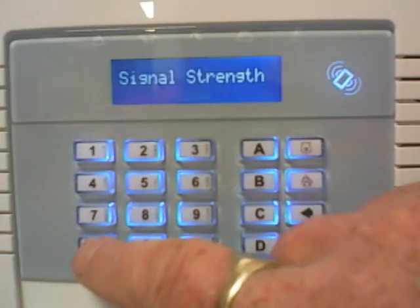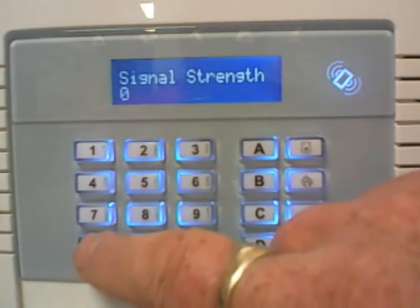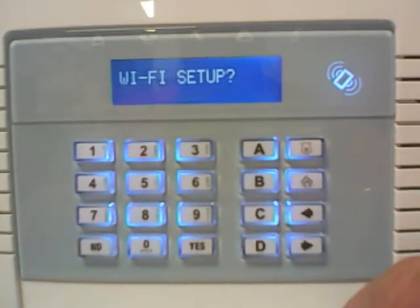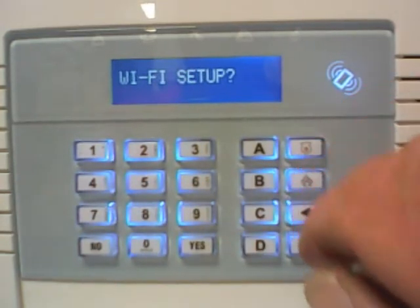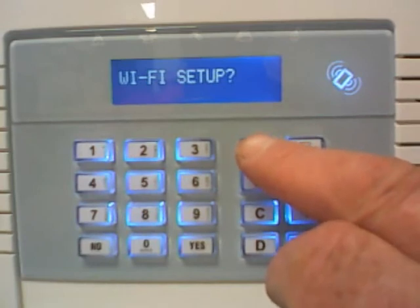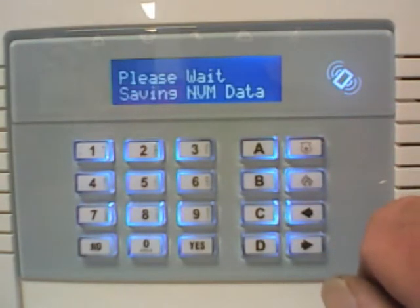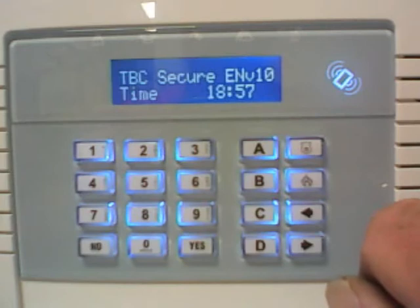Once you've got the password in, press the YES button, then press NO. You'll have no signal strength because it needs to be saved. Press NO again — back to the capital letters which is part of the menu. Press the A button as a shortcut to come out of the Master Manager menu. That will save what you just typed in, and we'll get back to the main screen.